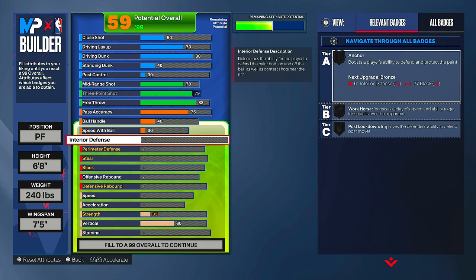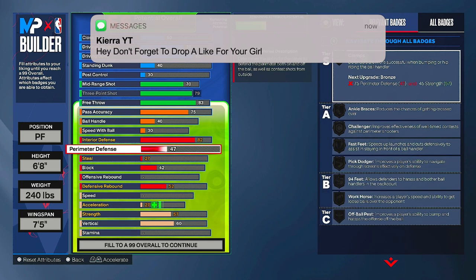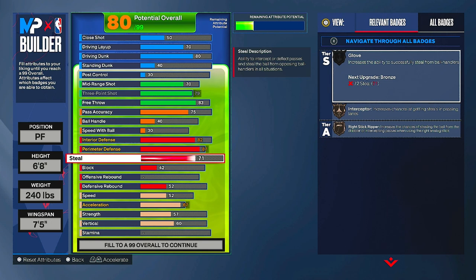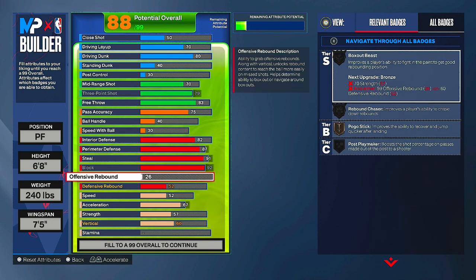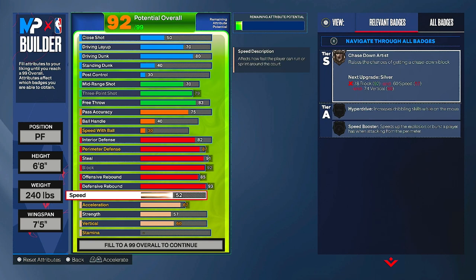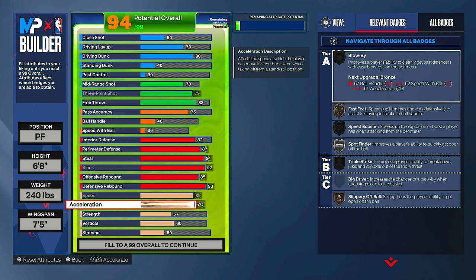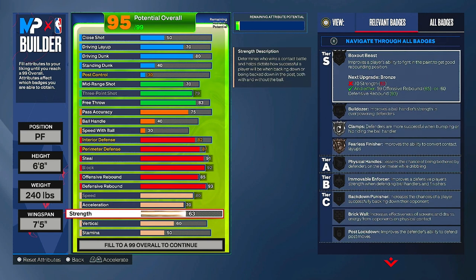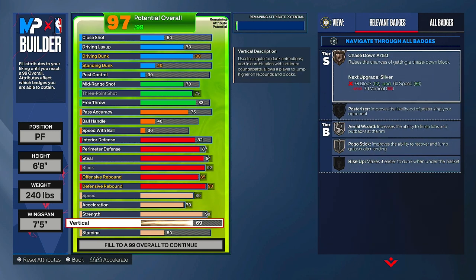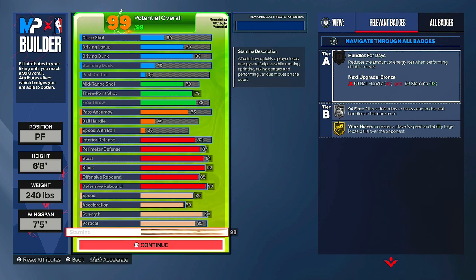Defense is where this build shines. For interior defense put it up to 82. Perimeter defense up to 87. Steal up to 91. Block up to 92. Offensive rebound 85 and defensive rebound up to 93. For physicals: speed up to 80, acceleration up to 70, strength up to 90 — I'll tell you why in a minute. Vertical up to 82 and stamina maxed out to 99.